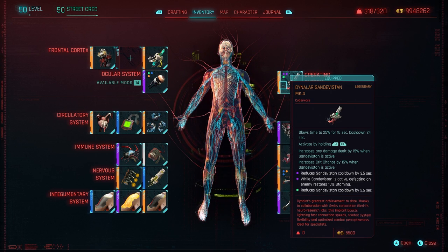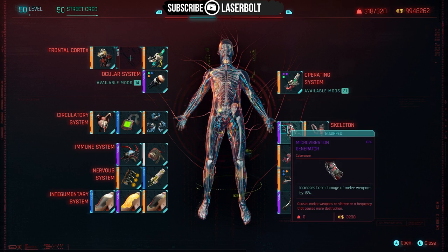The great thing about this build is that with all the different perks helping with cooldown, stamina, and health regeneration, we're able to bring the Sandivistan cooldown down to just about six seconds — which is crazy. That is why we're able to stay in the game, because of this single operating system.